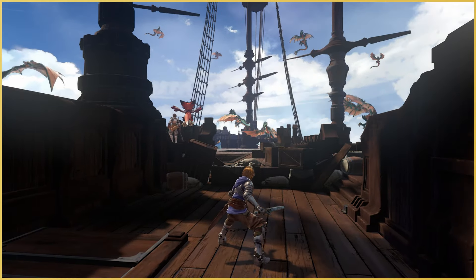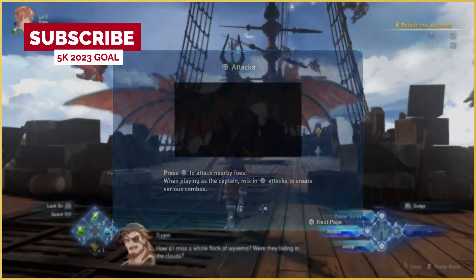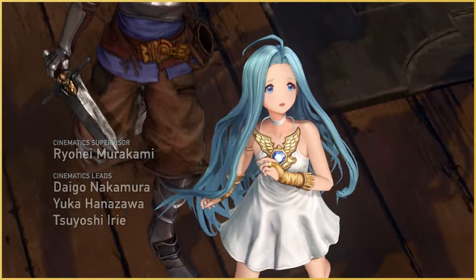JRPGs are known to start pretty slow, but Relink throws you into the action pretty quickly, teaching you the basics of combat. Although it's super simple, it's a nice change from the slow start I'm used to with most games in this genre.